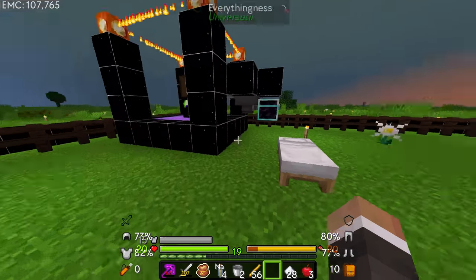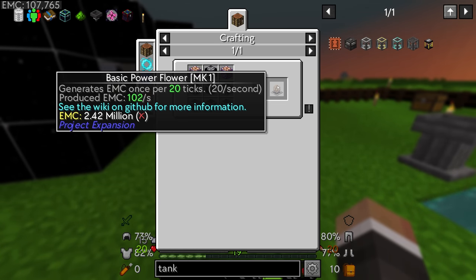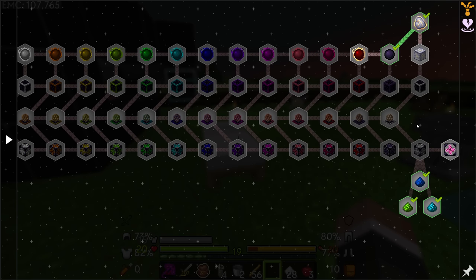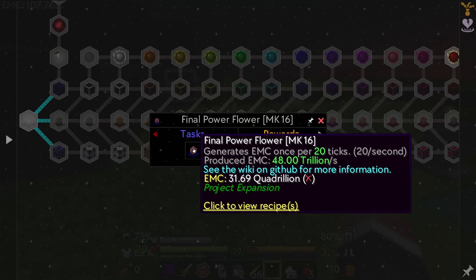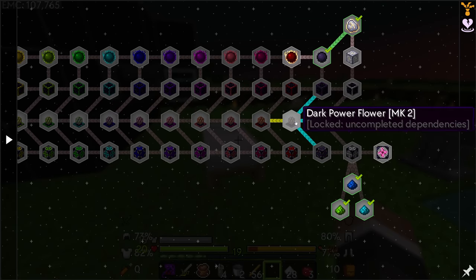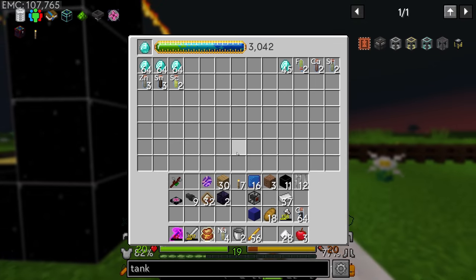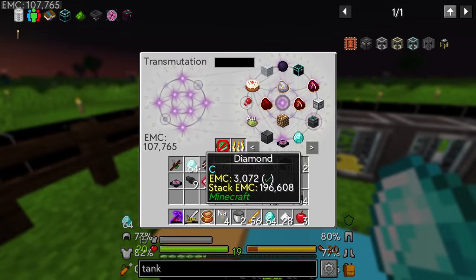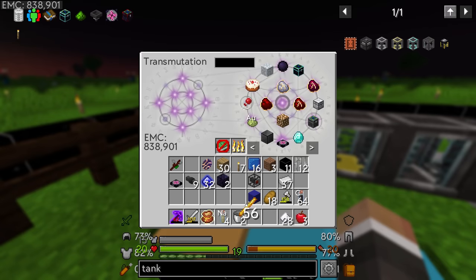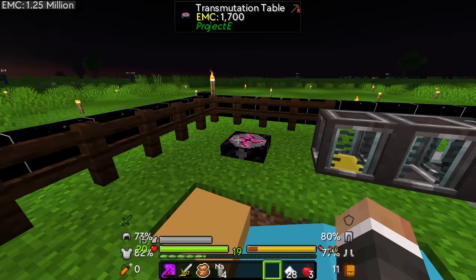There are also power flowers from Project EX — if you place them down they just start generating EMC passively. The first tier is 2.42 million EMC but will generate 102 EMC per second. There are tiers all the way up to the final power flower producing 48 trillion EMC per second — requiring 31.96 quadrillion EMC — but we just need to start working through the tiers. We're up at 838,000 EMC total, or 1.25 million with dark matter counted, still not close to the 3.65 million for the energy condenser Mark 2.